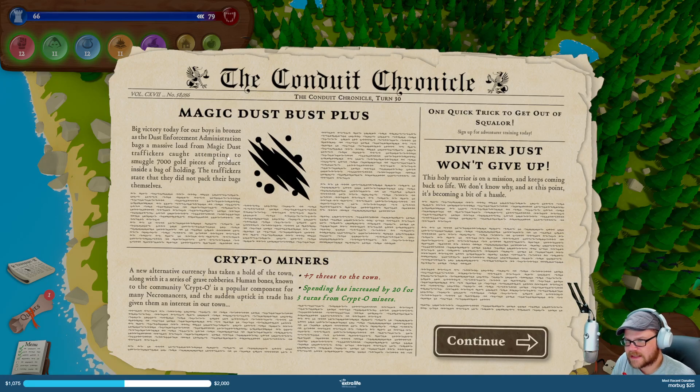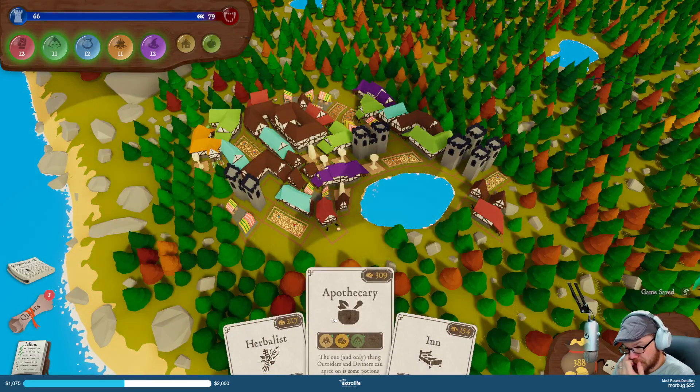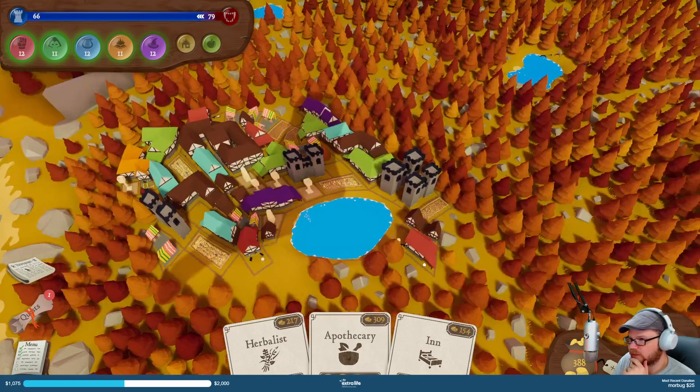Big victory day for our boys in bronze. Smuggling — we got threats, spending's increased. Good — ooh, it's going the wrong way. I just won't give up. I gotta get some things built. Neat — it's fall, fancy.